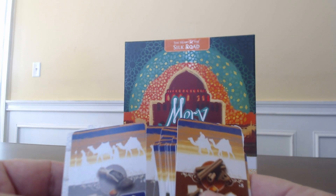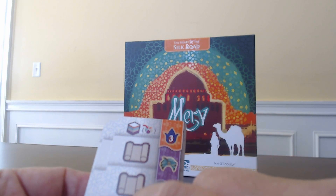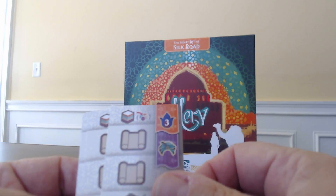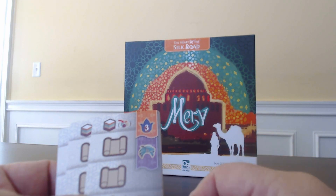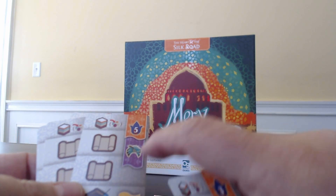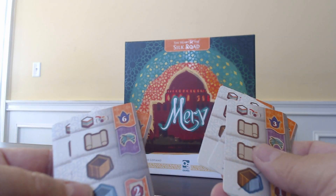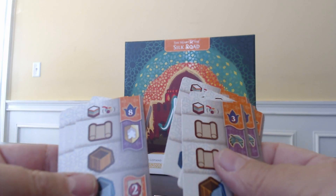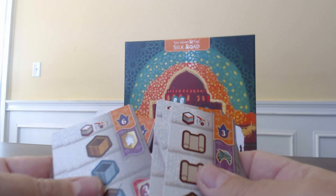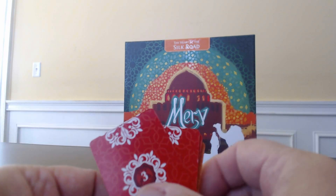There's a lot more to it than just trading. The contract cards let you place goods and lock them in for end-game victory points along with other benefits. There appear to be different levels of contracts — levels one, two, and three — with higher levels giving more victory points and potentially unlocking additional actions.